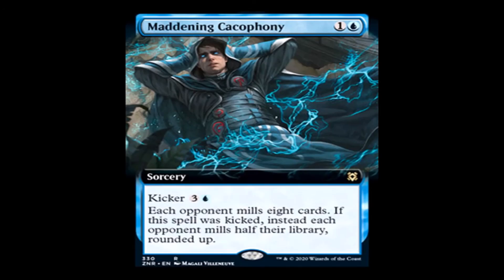Maddening Cacophony: one generic and a blue for a sorcery, rare. Kicker: three generic and a blue. Each opponent mills eight cards. If that spell was kicked, instead each opponent mills half their library.